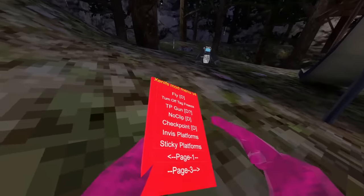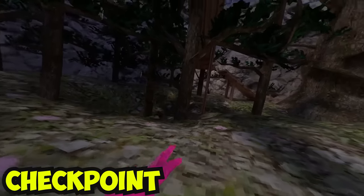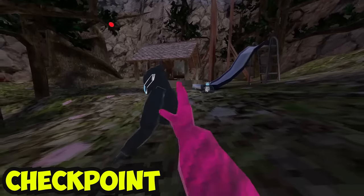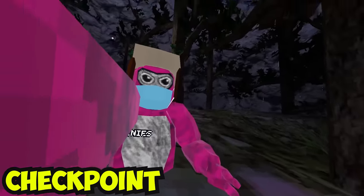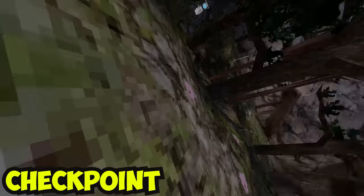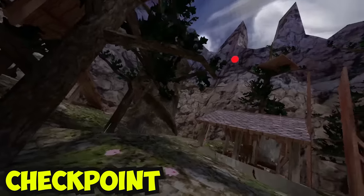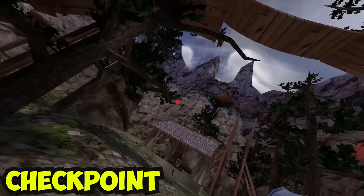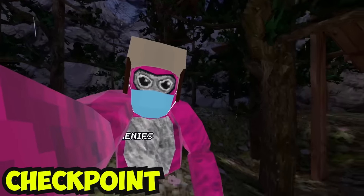The next mod is checkpoint — I really like this one, it's pretty cool and unique. I've set a checkpoint up above. When I press the B button on my controller it should teleport me straight to it. You can see that little red checkpoint thing up there — when I press trigger on the controller, three two one, and yeah we just teleport right to it.